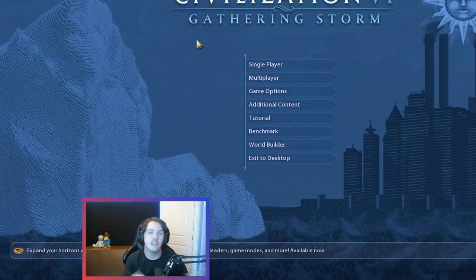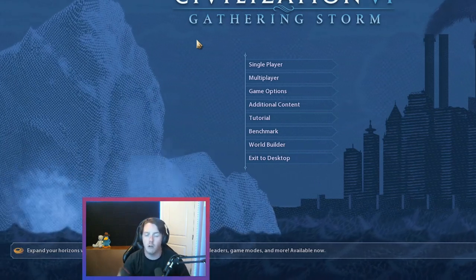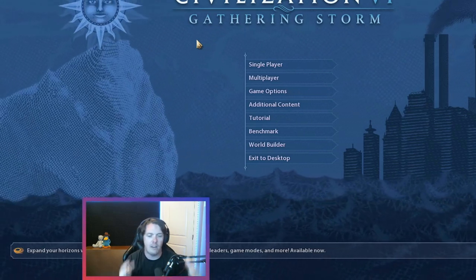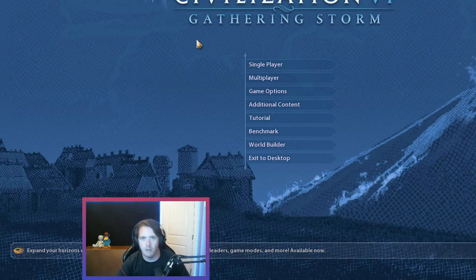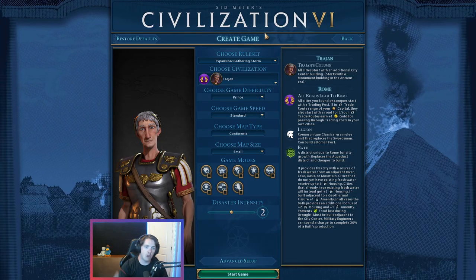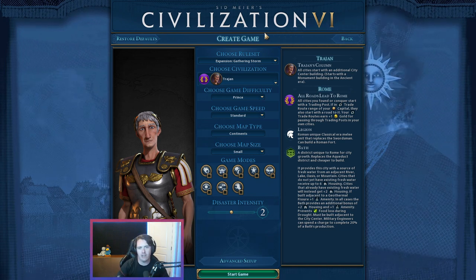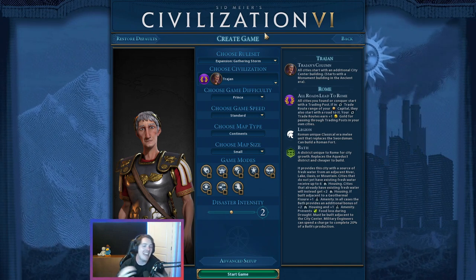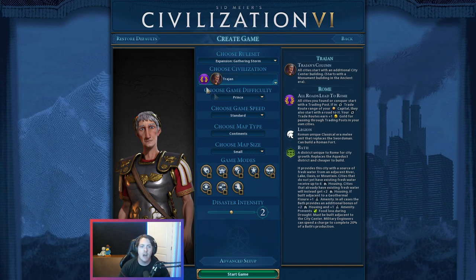Keep in mind every Civ game is different — your leader, your map, the difficulty all change how you approach it. But let's go over, in an average game of Civ with an average civ on an average map at average difficulty, how you want to approach those first 50 turns. For this tutorial we're going to play as Rome. Rome is like a perfectly average normal civ — it doesn't have a specific ability for a specific victory condition. You can play Rome in every game with any condition, any map, and still have a good time. We're going to play on Prince difficulty.